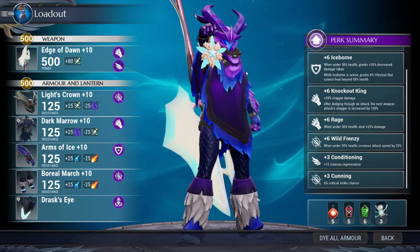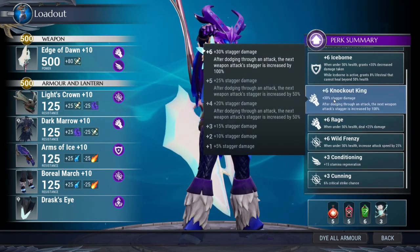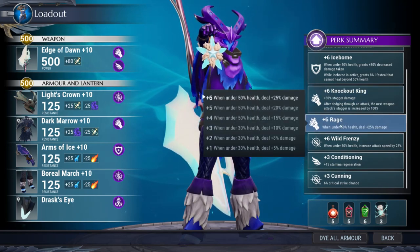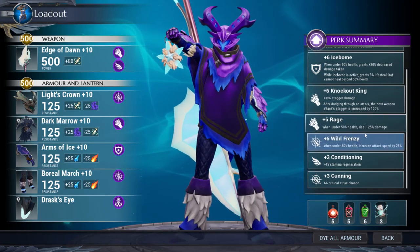Knockout King, because I like to knock things out — I'm a team player. Rage, because Iceborne at 50% health gives 25% increased damage. You could swap this out and try to get Overpower in there because of Knockout King, but I think the more consistent damage throughout the fight with Rage is a little better for me at least.